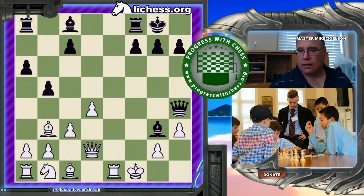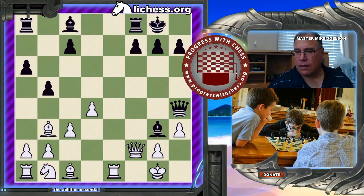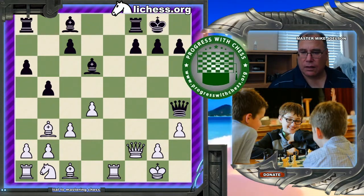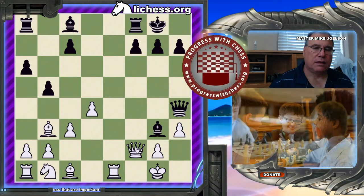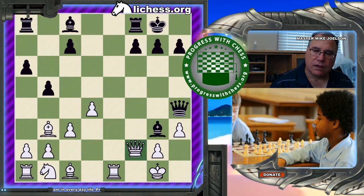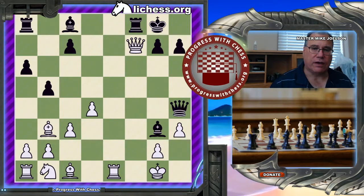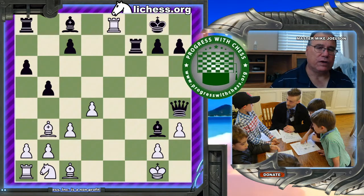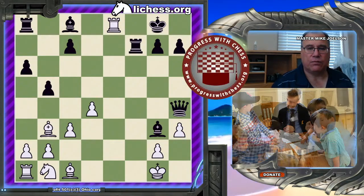But it's definitely much preferred to blundering the game away with Queen g3, being unsuspecting of the fact that this move cannot be played because of the ability to take advantage of the pin with Queen takes f7 check. So this is a good example of how pins are not only used for gaining material, but for creating checkmates.